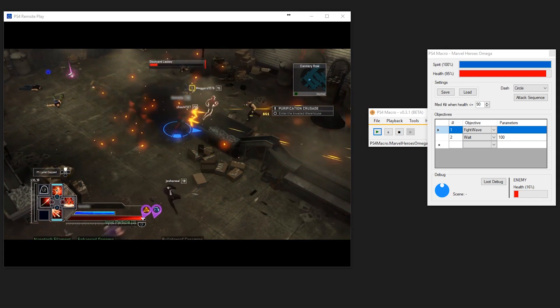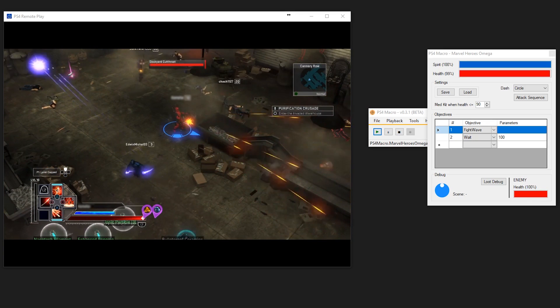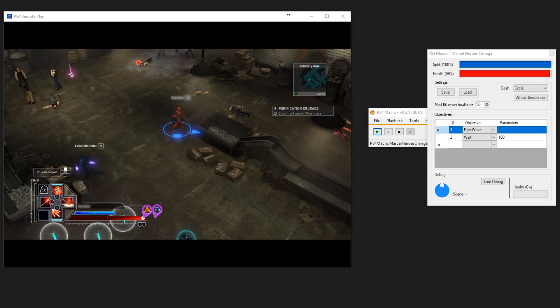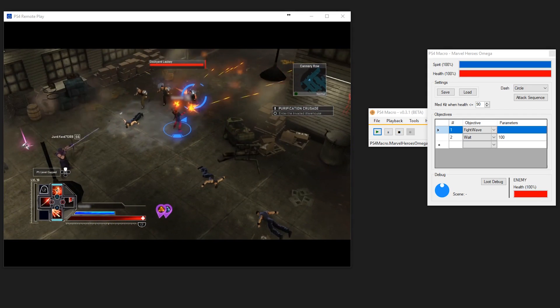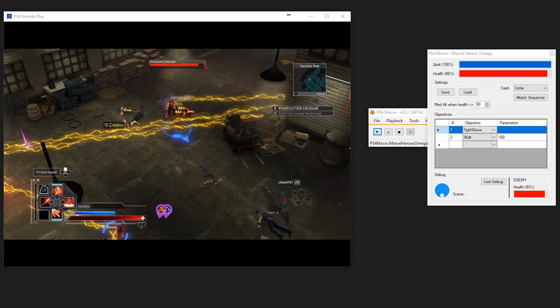As you can see from the UI, the bot has some indicators for debugging and a few settings that you can play with. By default, the bot will patrol around an area until it detects an enemy. Once it does, it locks onto the target and will dash to get closer to the enemy using the controls assigned here.